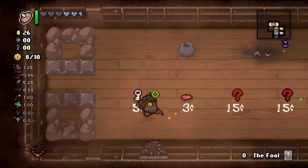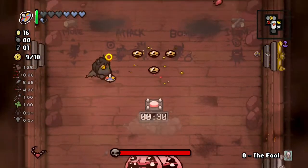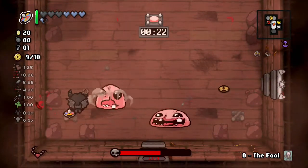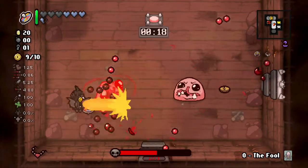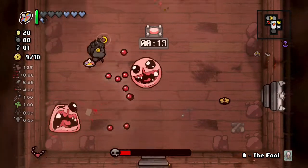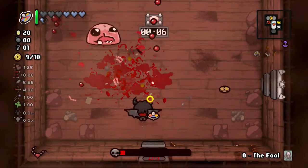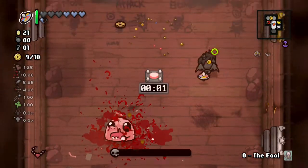Since it's Curse of the Blind, we're going to grab a key and one soul heart and continue on. We want to save the rest of our money. We definitely want to donate at least 100 since it's a new character. Even if we get to 50 or 60, that's a win. You want tear rate and range with Azazel — you already have the ultimate defense, which is flight, since it controls your positioning if you get stuck behind terrain.